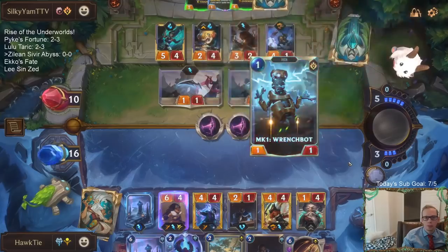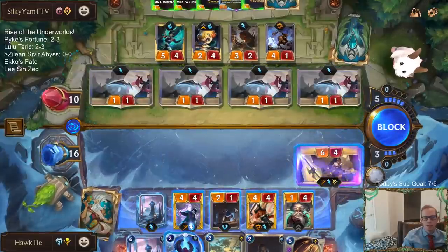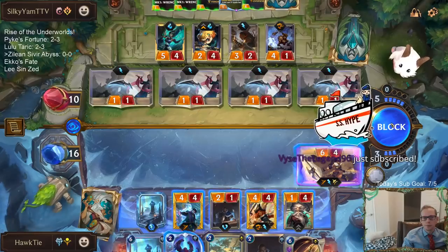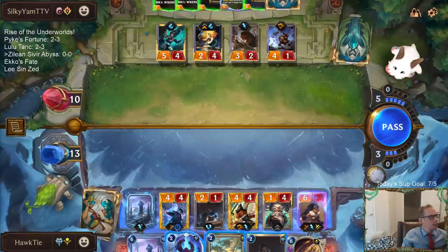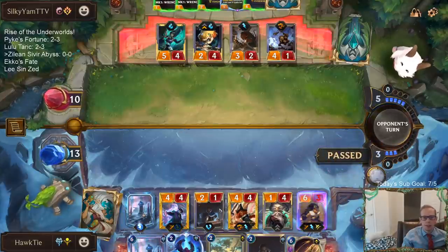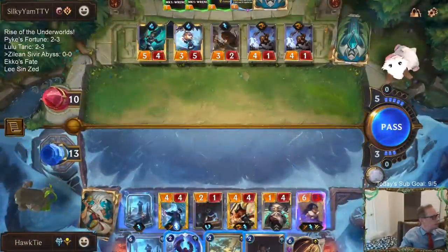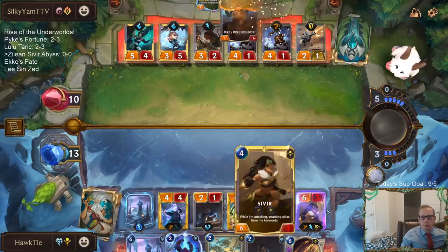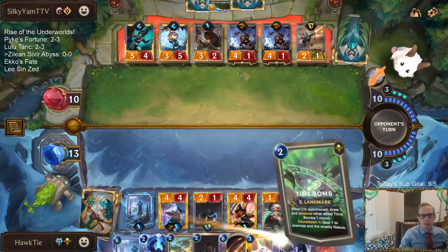Chat says that's how it's supposed to work - Riot says it works as intended, it doesn't stun. That's working as intended. So I want to block. I don't really want to just take 8. Can't take 8, sorry Zilean. Take 4, go to 9. The only reason why I want to block with this Sivir is to help out my reputation for my Ricochet. I should have blocked with Sentry so I could have drawn a card - then I would have just played a new Sentry.